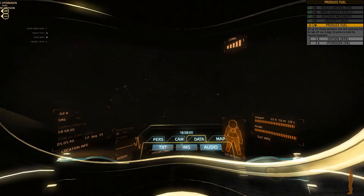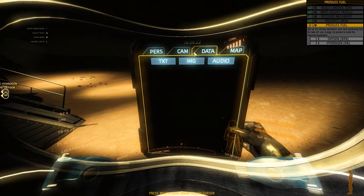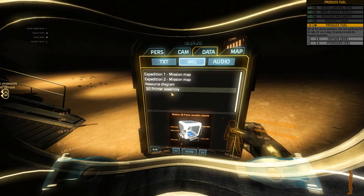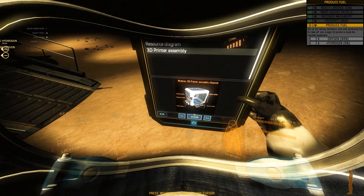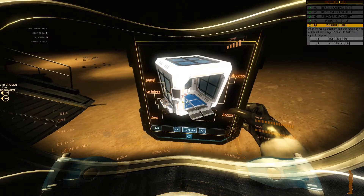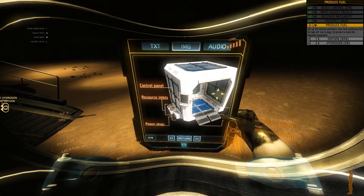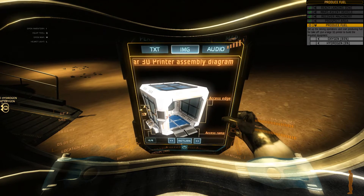Now let me go into the data — I guess it's image. Data, image, 3D printer, assembly. Let's view this. Power plugs, resource outlets, access ramps, access edges.